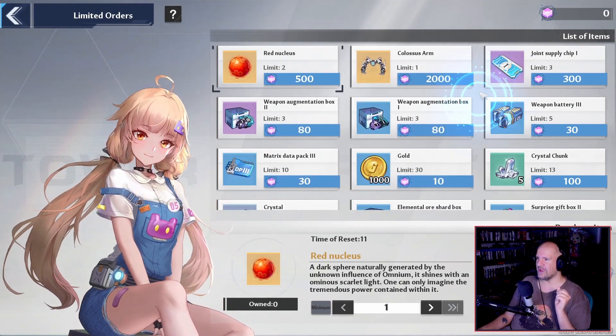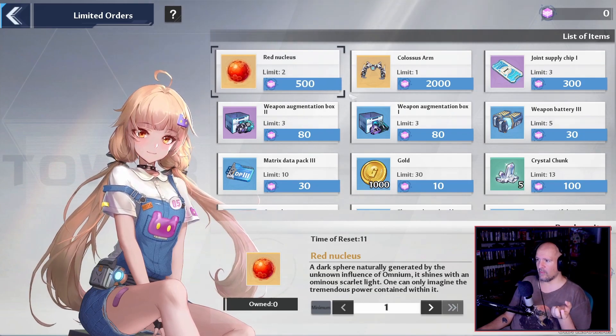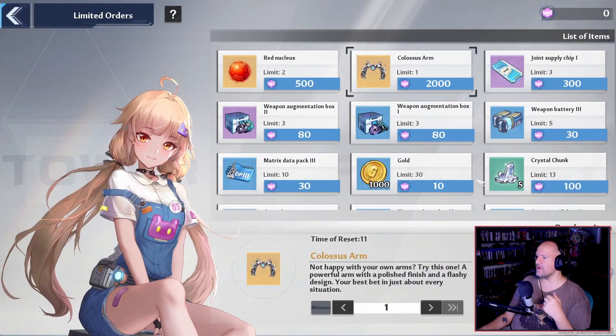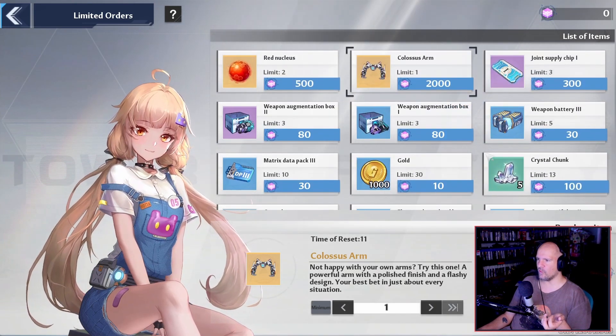With that currency, you're going to be able to spend it on a whole bunch of items. As you can see here, we can get a couple of items such as some more Red Nucleus, we can also get some Colossus Arms as well. And then there's a whole bunch of other items such as money, some upgrade currency, and some presents as well.